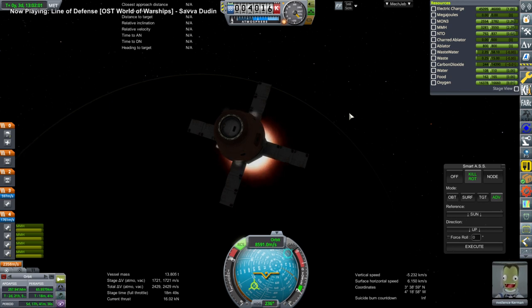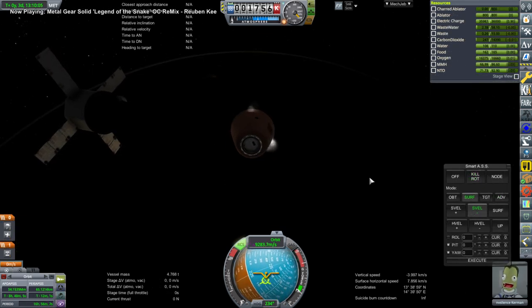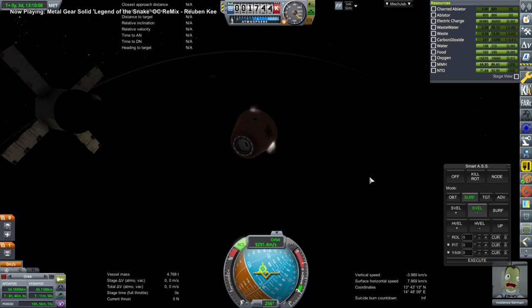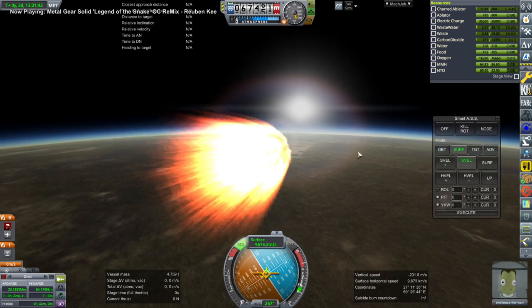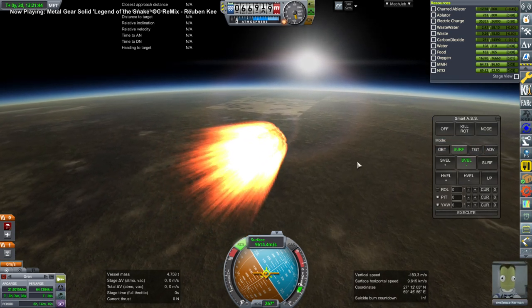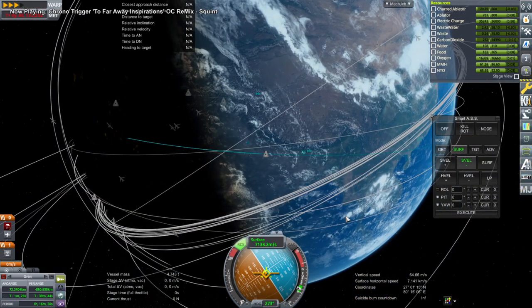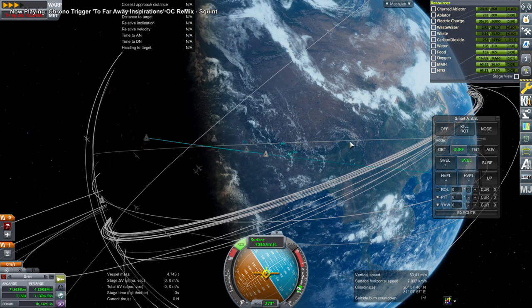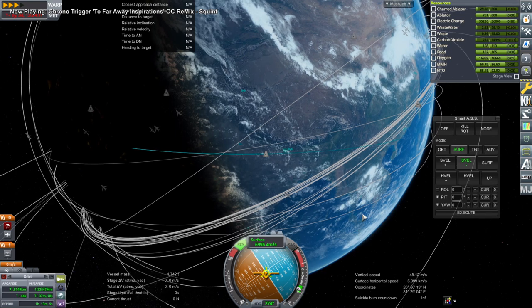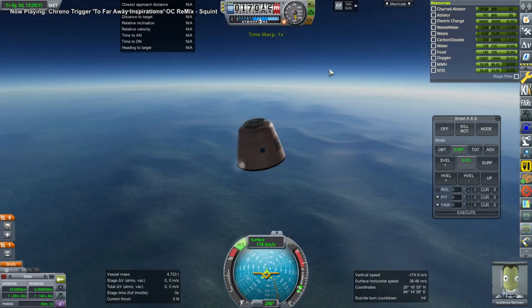I've configured the Gaganyaan spacecraft to potentially come back from the moon, though I don't think it's going to have that capability in practice. They could always put a better heat shield on it — aspect ratio wise it seems okay, and it's a fairly light capsule. I decided to slow down a bit more legitimately. As it turns out, we're coming down potentially in India — you can see the Himalayas there, and maybe in Burma or Myanmar, given our trajectory.